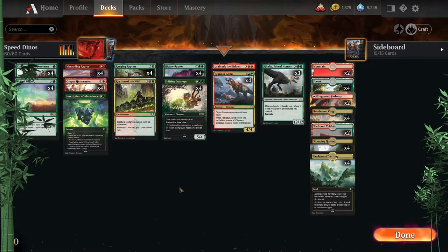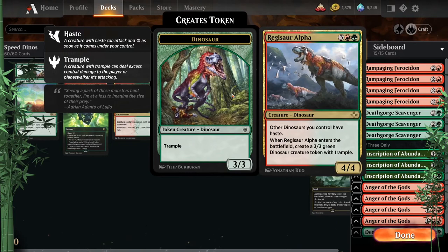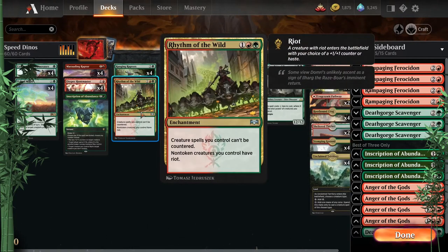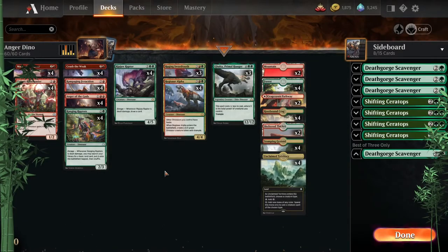Next up is Speed Dinos — pretty much just making sure all the dinos have haste more often. I put in a single Urabrask the Hidden, which also slows the opponent's creatures down by making them enter tapped. It's basically a fifth Regisaur Alpha giving everybody haste. Rhythm of the Wild acts as a sixth way to make sure everybody's swinging fast the turn they come down.